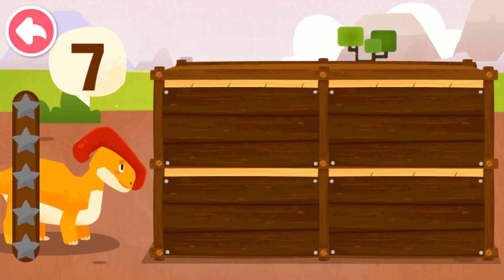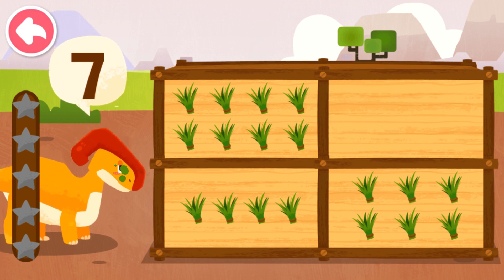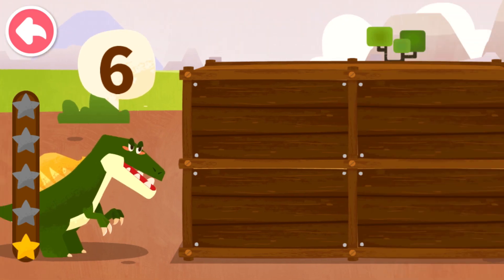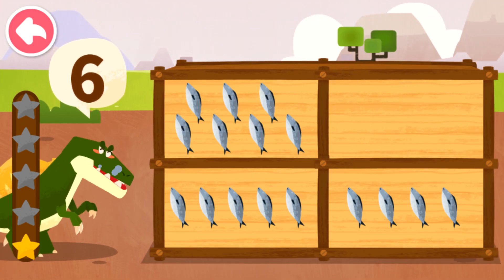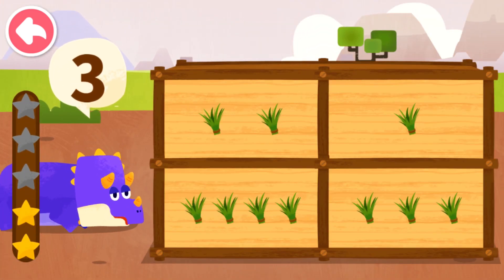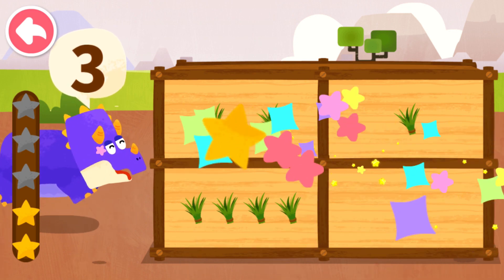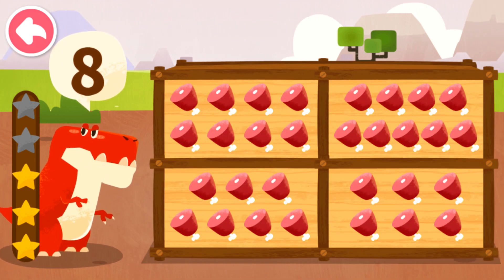How many food items does the dinosaur want? Seven. Six. Six. Three. Eight.